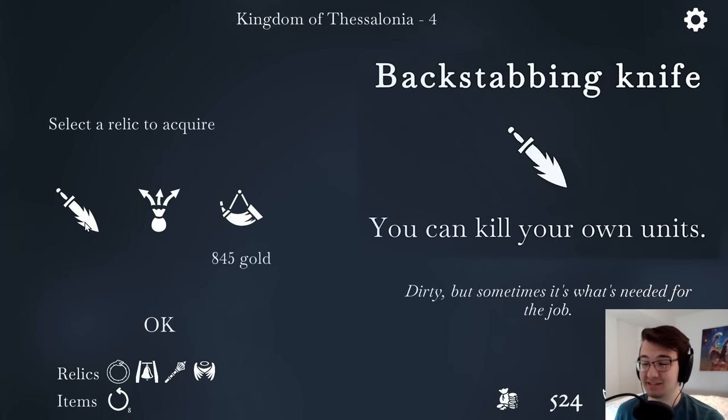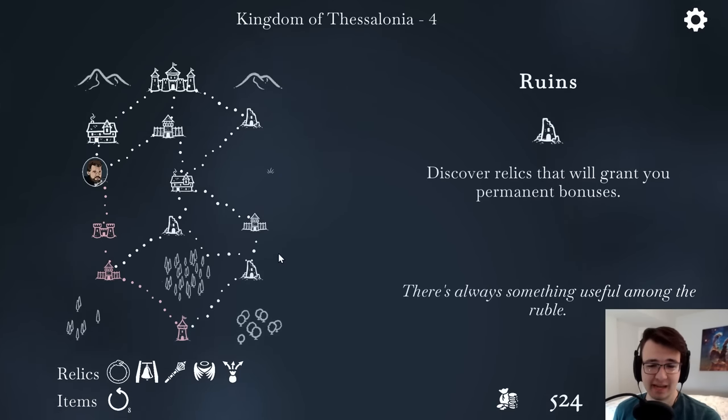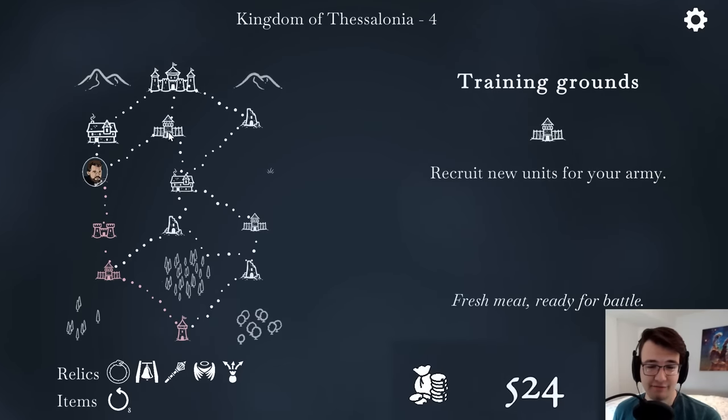Now I get a relic. I can kill my own units — why would this be helpful? I'll instead get 50 extra gold after each battle. The other one costs 845 gold, and my own gold is at 524.